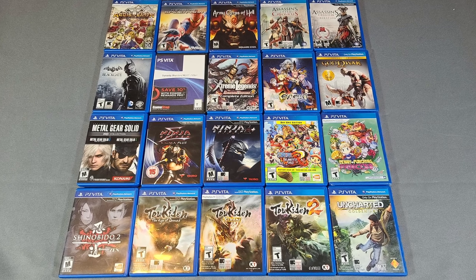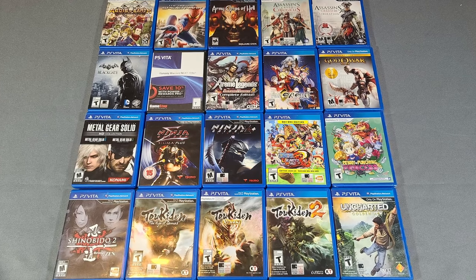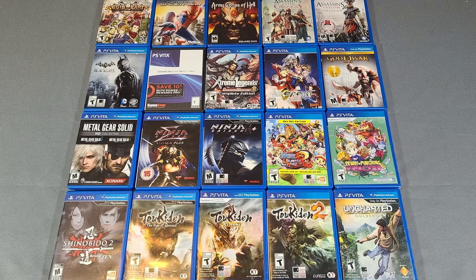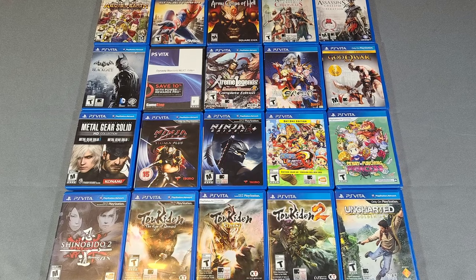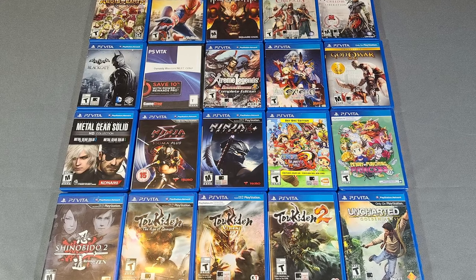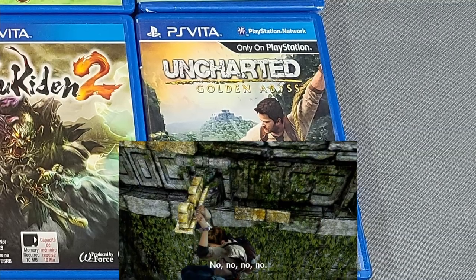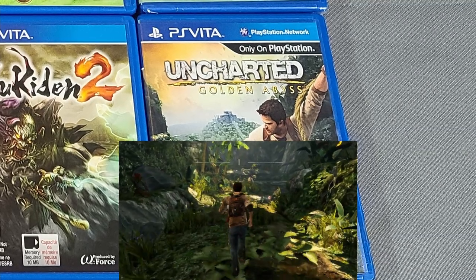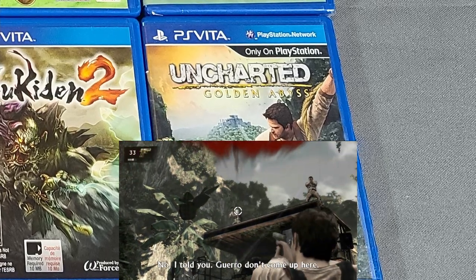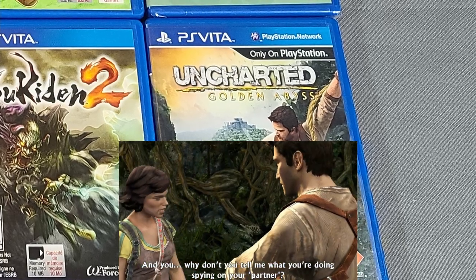Here are some assorted action games on the Vita, and there are a good amount of them. Some you'll recognize as AAA titles from home consoles like God of War, Assassin's Creed, the Metal Gear series, some of the Ninja Gaiden — and some are unique to the console. Ages of Earth was a Vita exclusive. The Uncharted game is actually really great on the system. It gives you unique touch controls and utilizes the back touch screen, and it really takes advantage of them pretty well.